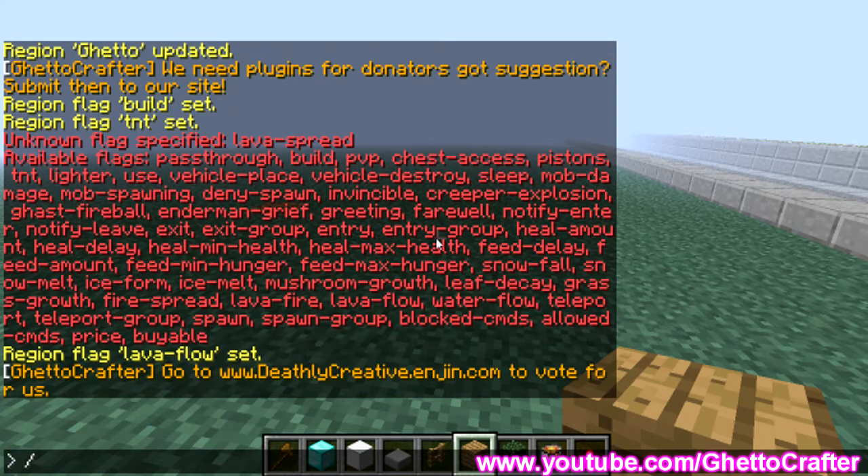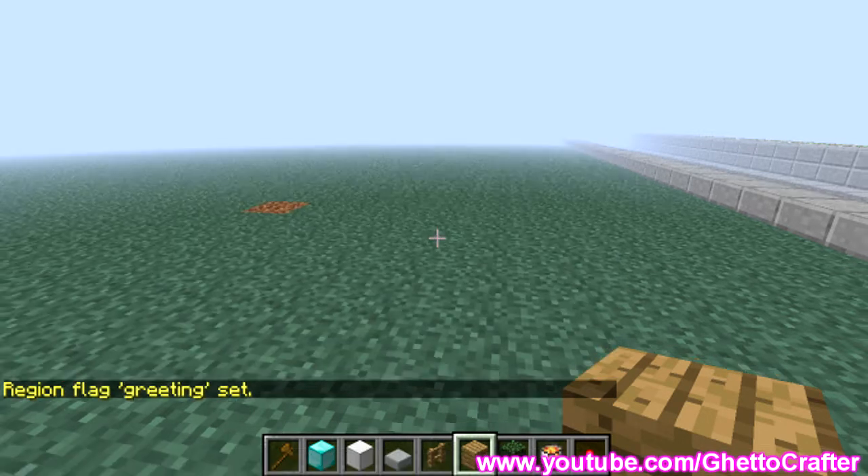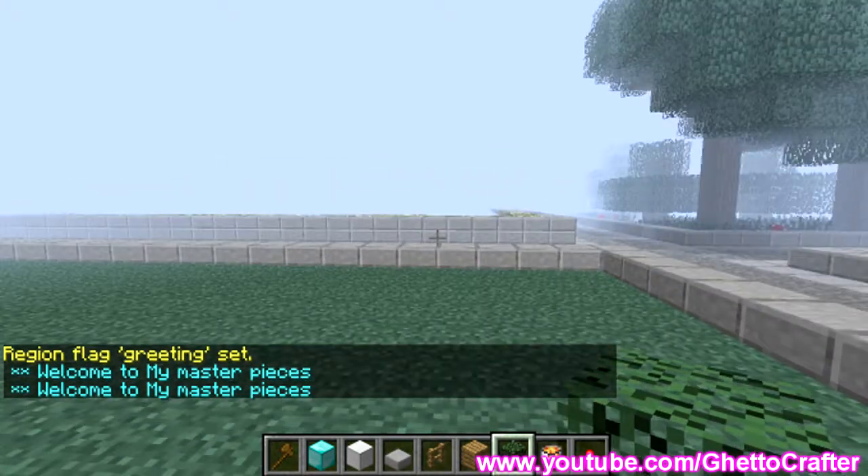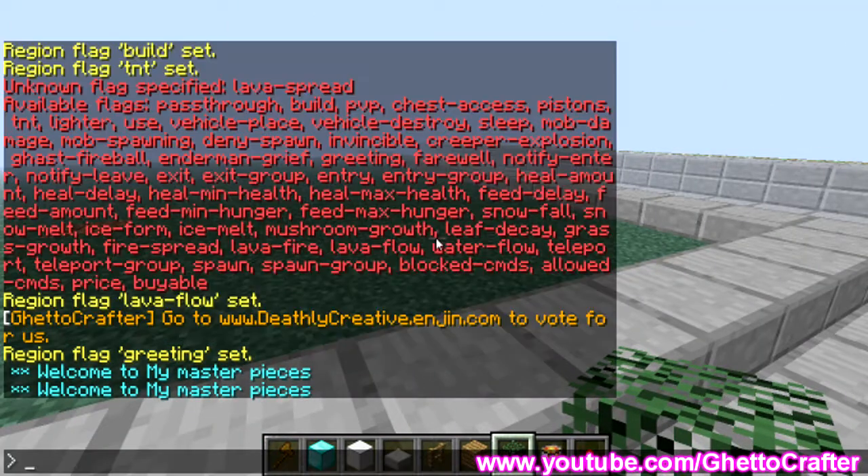You can also set greetings and farewells. So region flag, the region is called ghetto, and then we want the flag greeting. Then type the message — welcome to my masterpieces. You can also set a farewell: region flag, then the region name, then farewell.